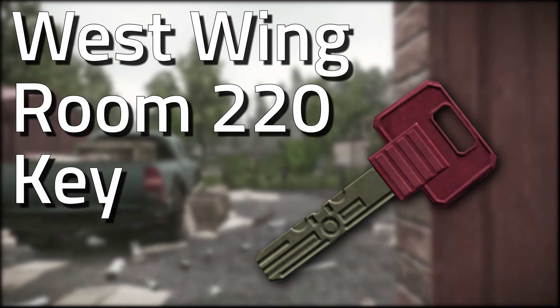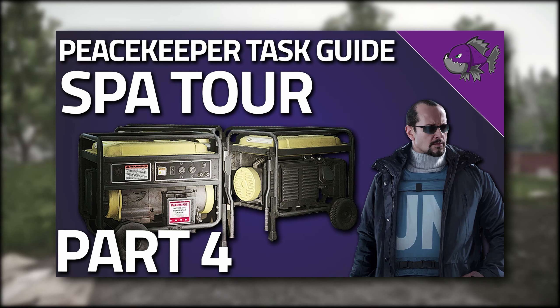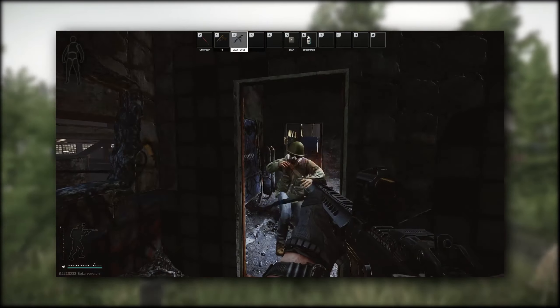Hey guys and welcome to a key guide for the Western Room 220 key. This key is required for spa tour part 4 with Peacekeeper. The key can respawn in jackets as well as in the pockets and bags of scavs on shoreline.